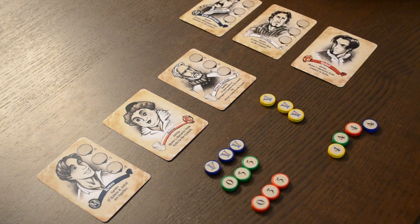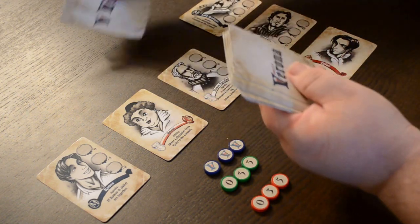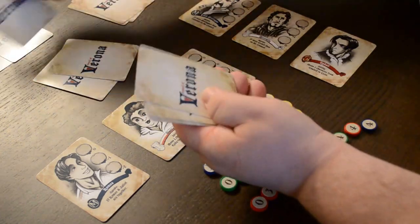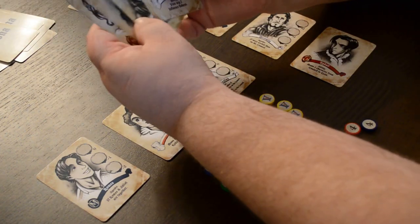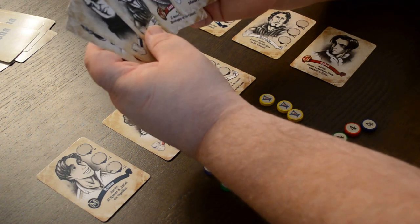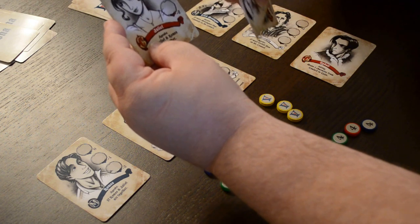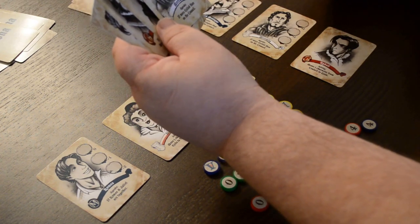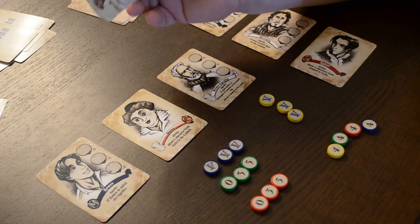In a two-player game, the setup goes like this: you immediately take three cards off the top of the deck, then deal each of the two players five cards. From those five cards, they're going to choose three and then pass two. So a player may look through their hand and decide to keep Juliet, Mercutio — it's always advised to keep at least one agenda card. Agenda cards have places to place influence tokens. You may keep Juliet, Lord Montague, and Count Paris, pass the other two, and you'll end up with a starting hand of five cards.